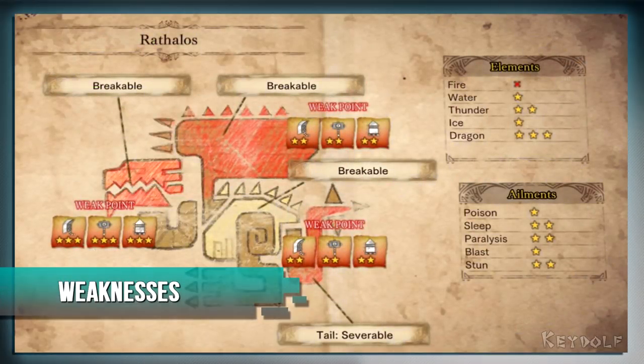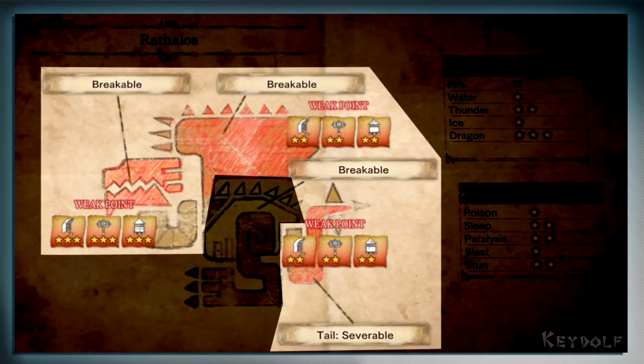As you guys can see, the best place to hit this beast is its head, tail, and its wings. Its head works as a weak spot no matter what type of weapon you're using. However, its tail can only be severed by using a bladed weapon like a switchaxe, greatsword, or a longsword. Any bladed weapon will work out fine.